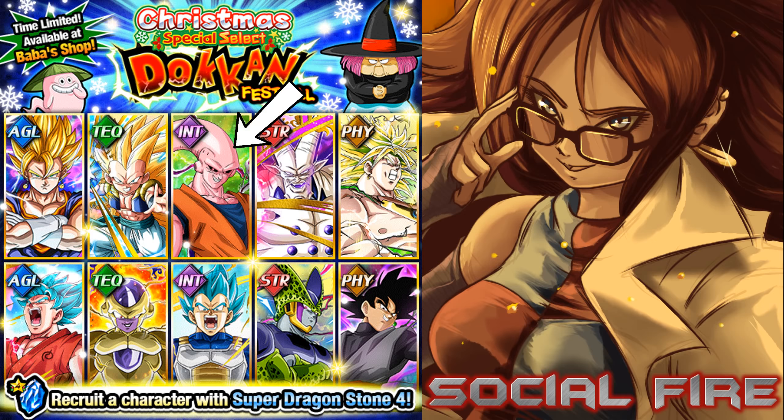My honorable mentions here start with the Majin Buu Ultimate Gohan unit, mainly because he only falls under the Majin Buu Saga category right now. He does increase attack and recover HP with every Ki sphere obtained. He's a decent option for Extreme Majin Buu or Enhanced Transformation, which are currently on JP, so when those come to global I would probably bump him up a bit.